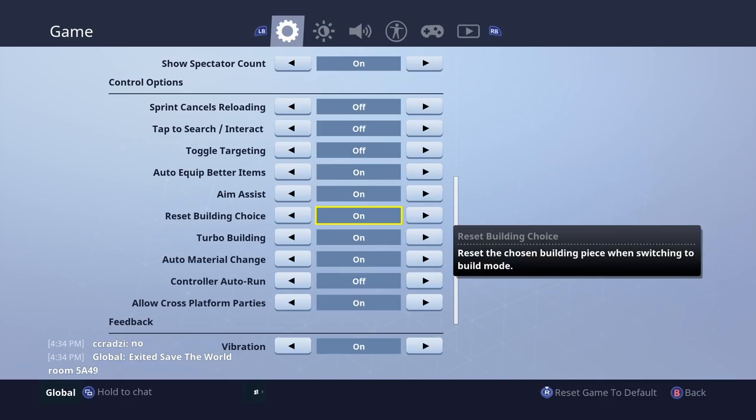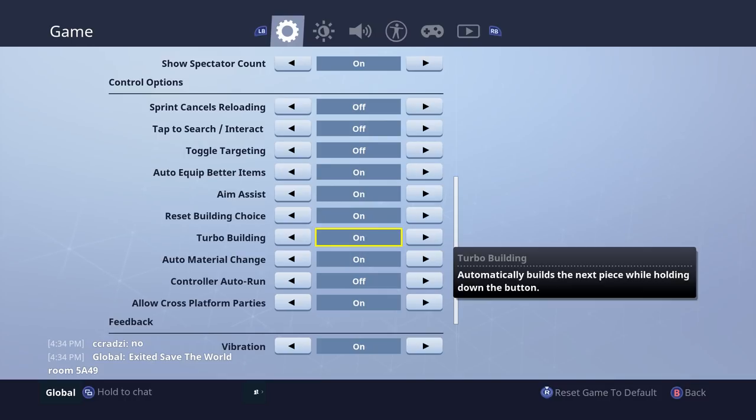Reset building choice is something you'll want to keep on because I personally prefer to always go back to the wall as soon as I switch off. Turbo building is something I really like to use - depending on your setting it can be difficult, but basically turbo building allows you to place a lot of items very quickly. It's debatable and I'm going to be making a separate video on it.